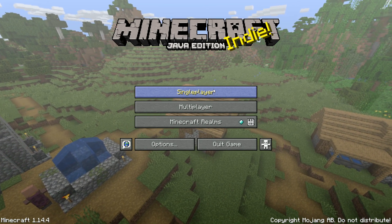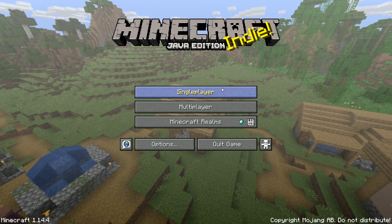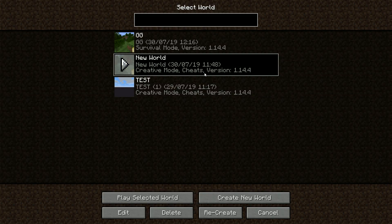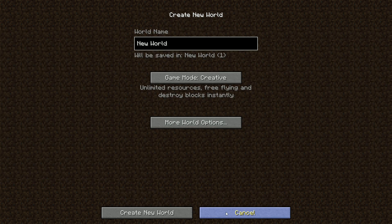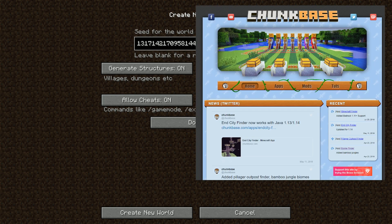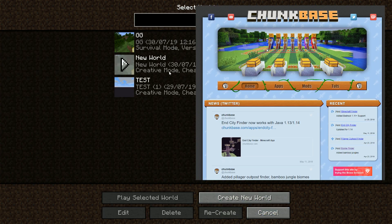Hey everyone, Patrice here, and today I'm going to show you the best starting house in Minecraft. First thing you want to do is go to whatever world you are in. You want to press recreate — at least that's the way I know how to do it — then go to more world options and copy the seed. Whatever world you just made or a new world you started, you want to copy the seed and go to Chunk Base.